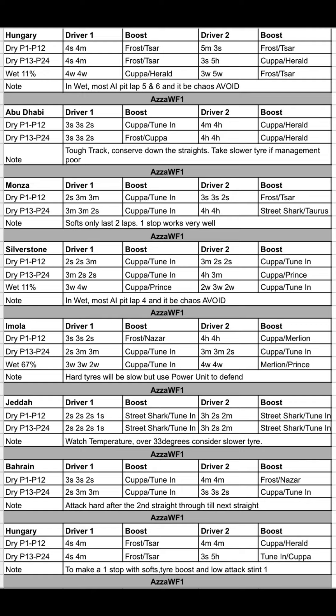Moving to Abu Dhabi — a very tough track. Two stops for driver 1 and a one-stop for driver 2 is usually the play: a 3-3-2. If you can't do softs, use mediums, and then a one-stop as well. On the two-stop you'll notice we've added tuning for a slightly quicker pit stop. Copper and Herald for the one-stop. Conserve down the straights to harvest as much power unit as you can.